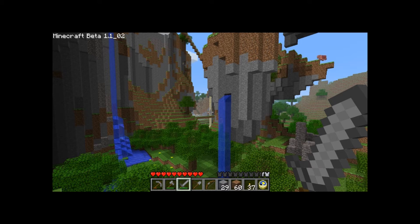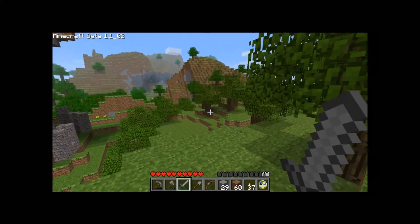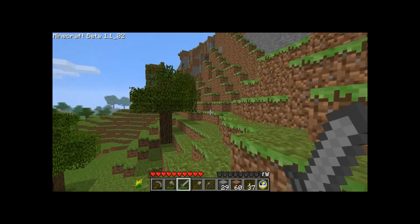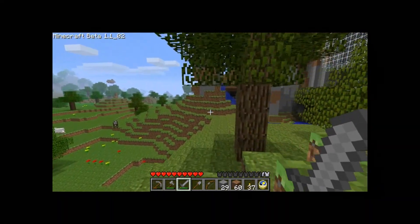From this particular spawn point I've got a transit system that leads over to this base here. For bases, what I'm looking for is above-ground cavern systems, and with those I can simply add flooring and it's done.